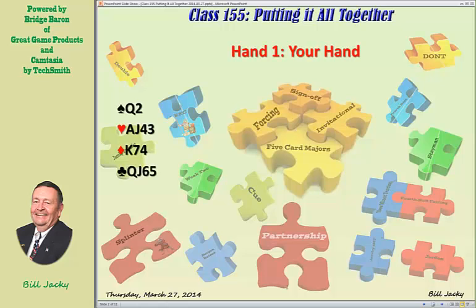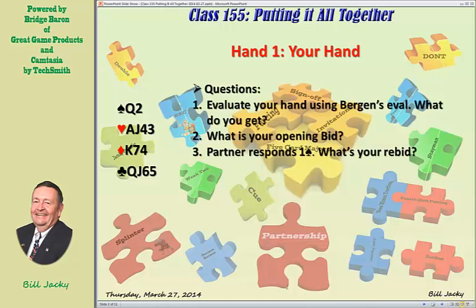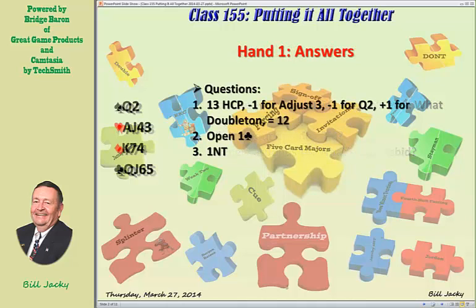Hand one. This is your hand. First question: evaluate your hand using Bergen's evaluation method — what do you get? Question number two: what is your opening bid? Question number three — which is really kind of dumb because it answers question two — partner responds one spade. What is your rebid?